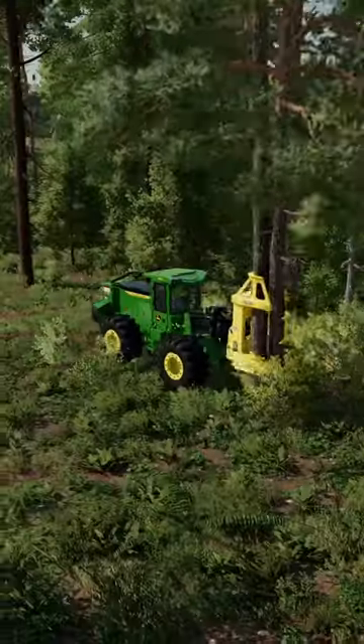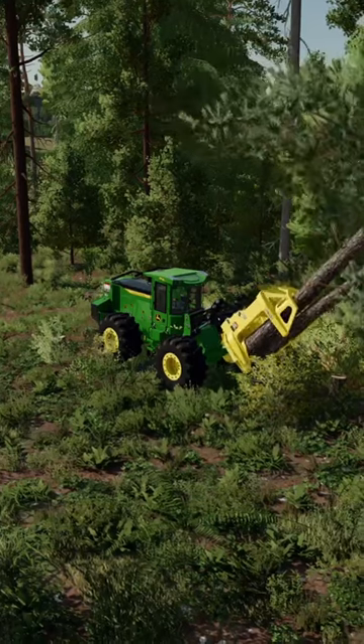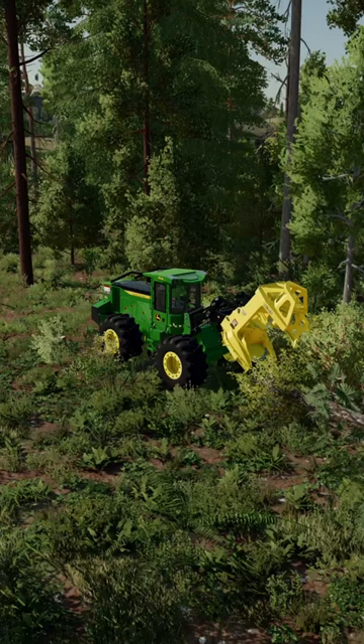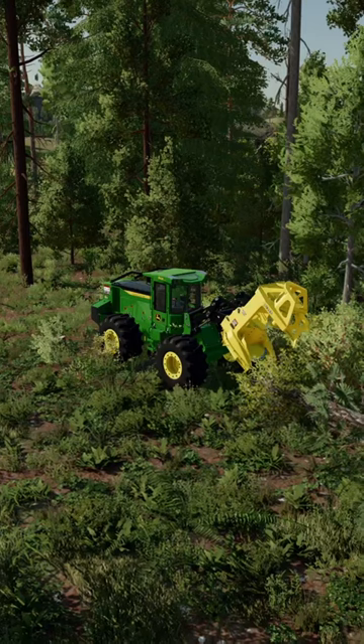After you're done cutting down your two trees, find a place where you want to drop them off and press O — it'll drop off your trees. And that's how you use a feller buncher in the new Platinum Expansion.